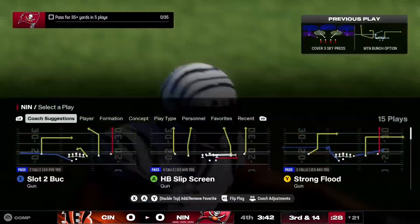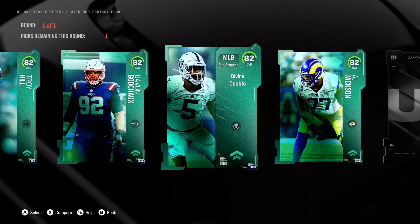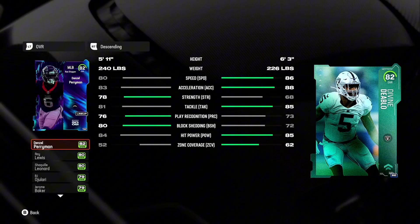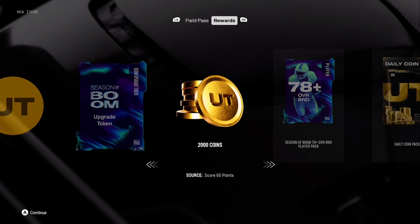Legends come out this weekend, and Call Showball of course comes out this weekend as well. Circling back to Divine Diablo — 86 speed, super good card. Let's get back into live now that I've finally finished the Season of Boom challenges.